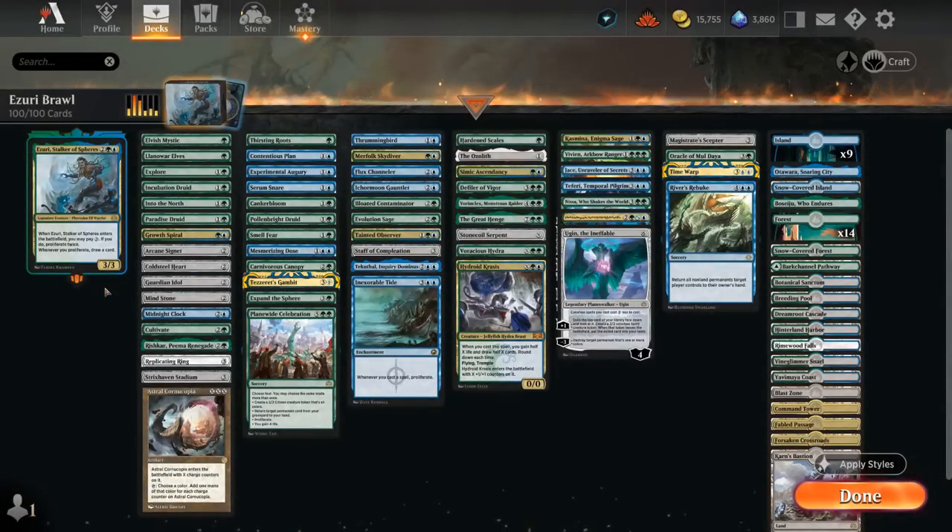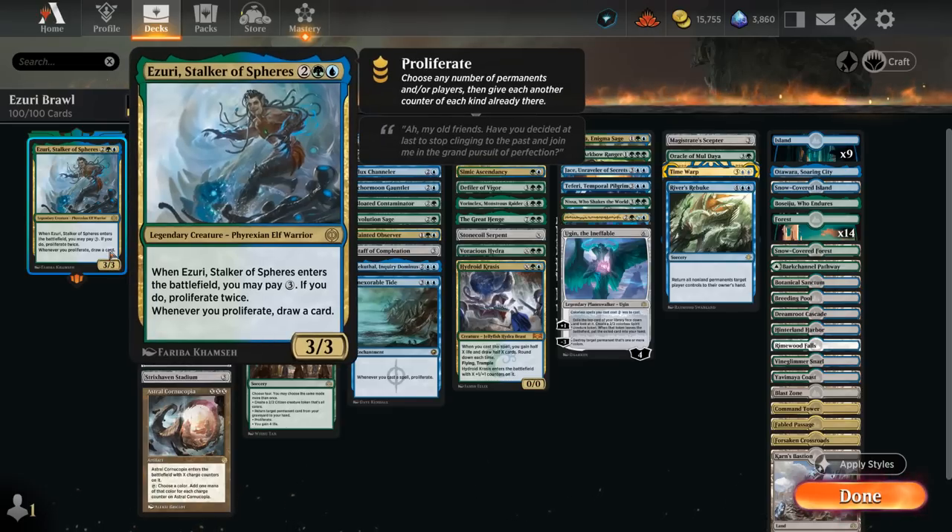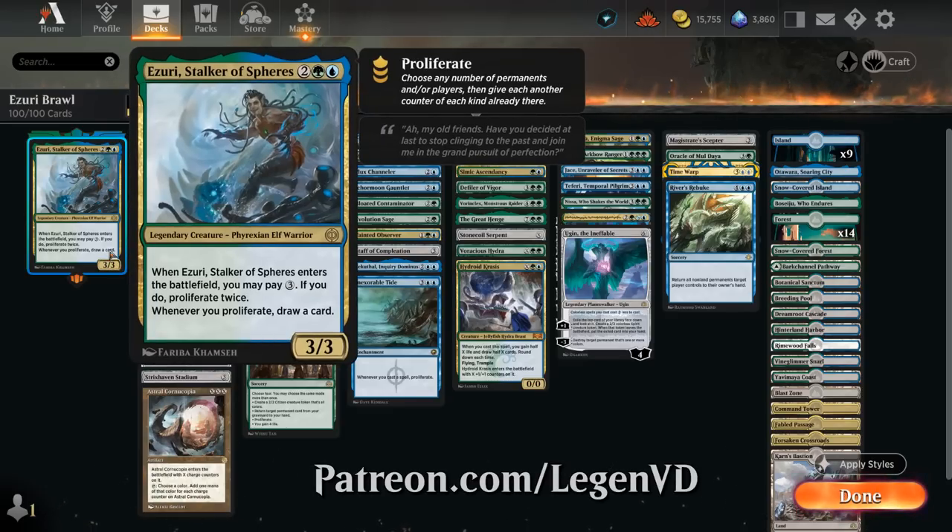Hello and welcome to another Historic Brawl Games video. Today we're taking a look at a blue-green Proliferate deck featuring Azuri, Stalker of Spheres, as voted on by my supporters on Patreon — a 4-mana 3/3.